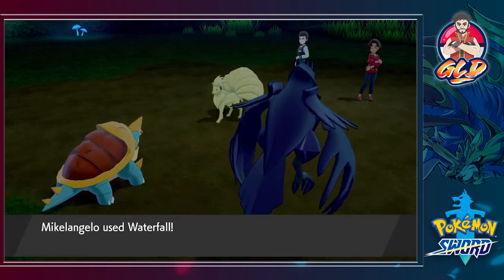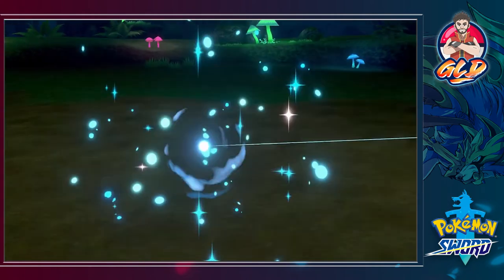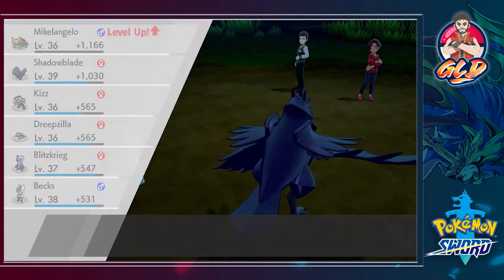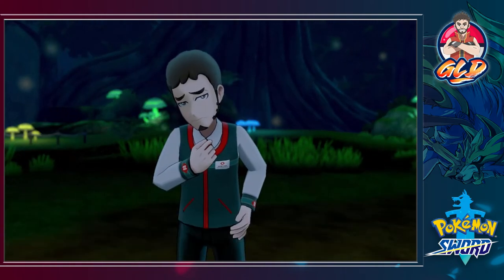Let's go right ahead and finish off Ninetales right here. And Ninetales is taken out just like that. Look at that — yeah, buddy! Michelangelo grows to level 36. We are victorious. They are not happy, I guess — not happy at all. So let's just move on right here.